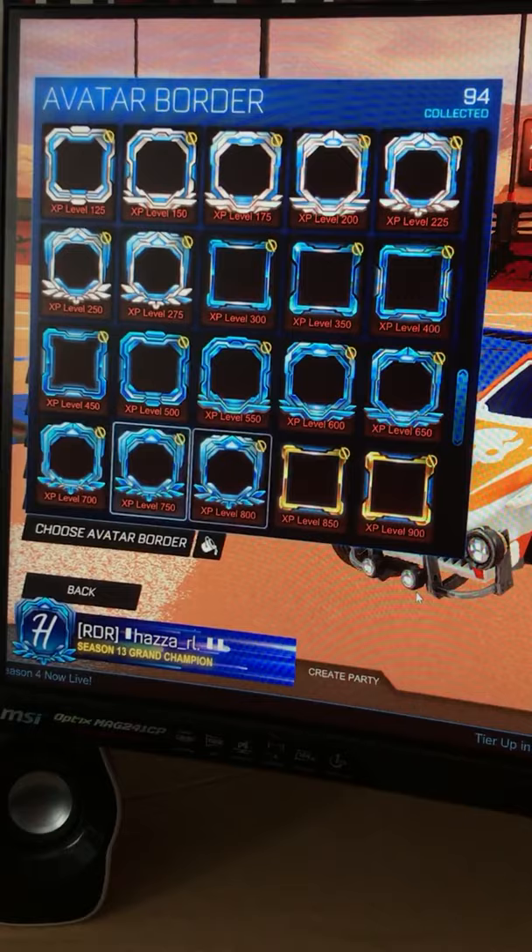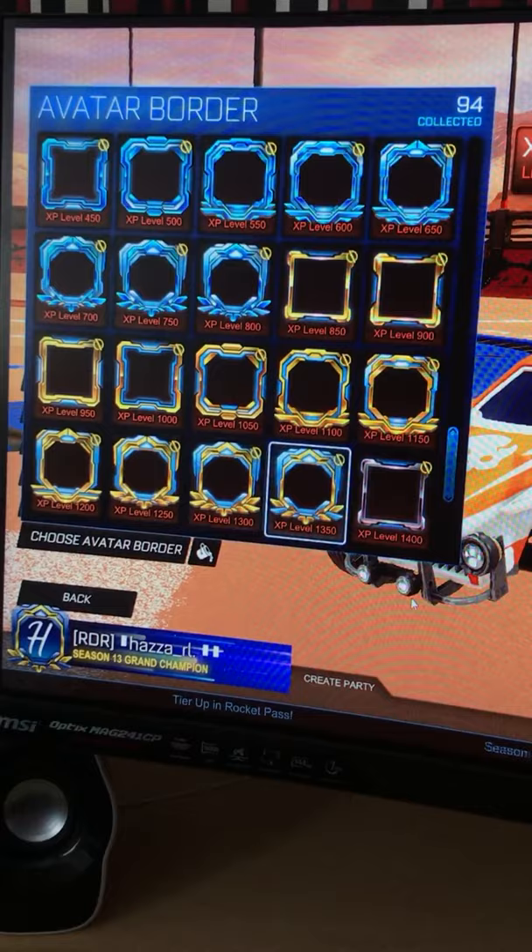From level 850 to 1350, the borders have a golden base. And finally, from level 1400 to 1900, the borders have a metallic looking base.